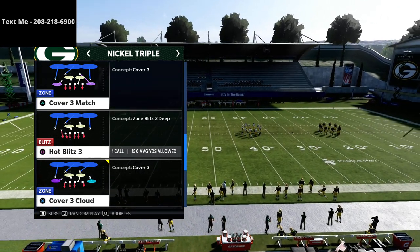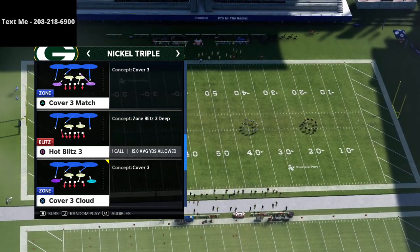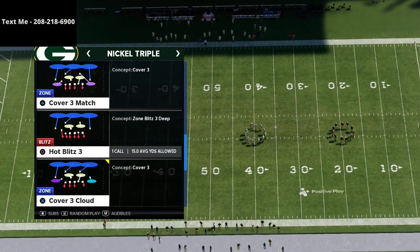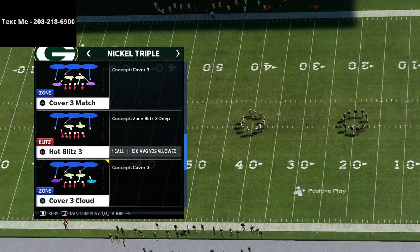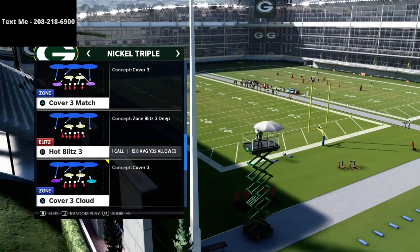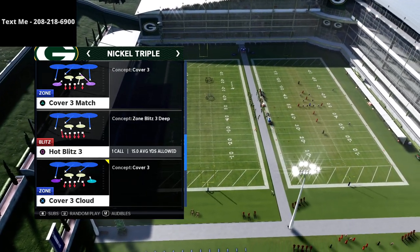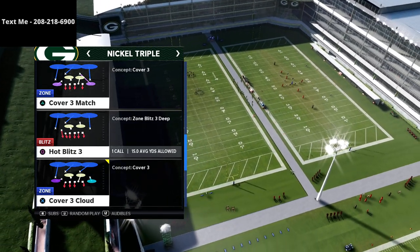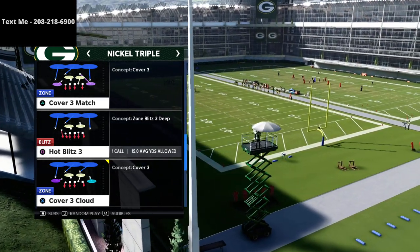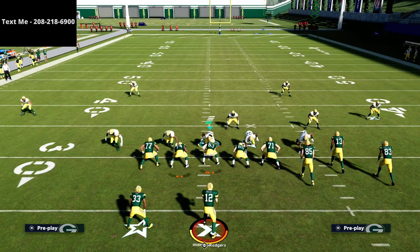Before we go further, we're actually going to be breaking down the full Nickel Triple defense in our True Fan membership this week. If you want access to the whole Nickel Triple defense, you can find it in the description for just five bucks. The True Fan membership gives you better content every single week — offensive schemes, defensive schemes, and breakdowns of high-level Madden pros: what they're doing, why they're doing it, and how you can implement their tips. You get three exclusive videos a week and twelve a month.